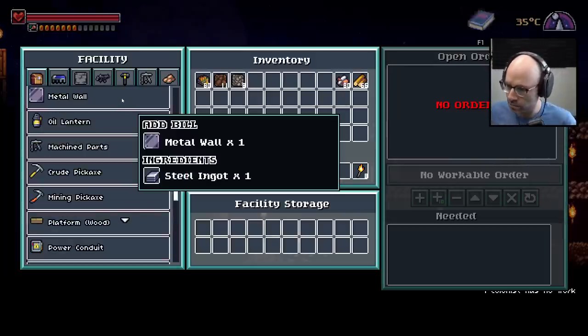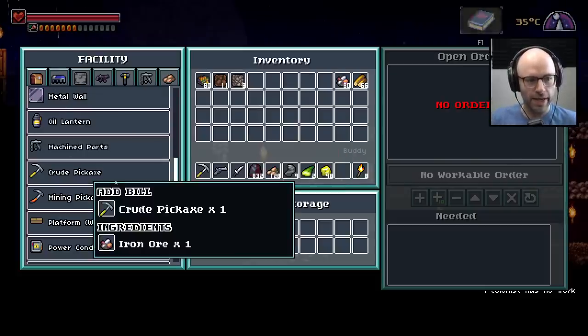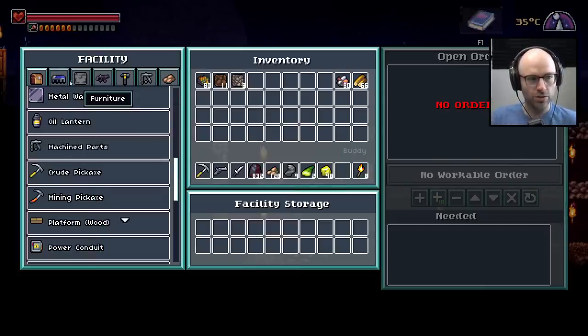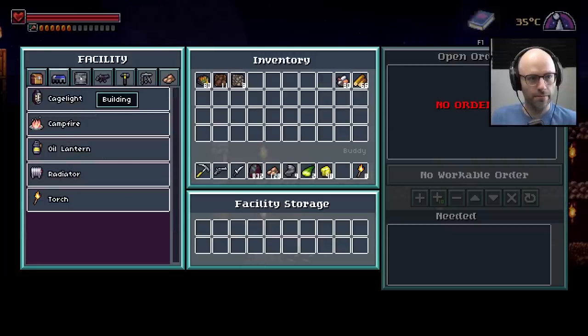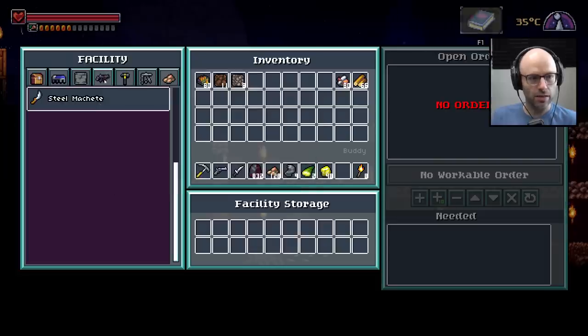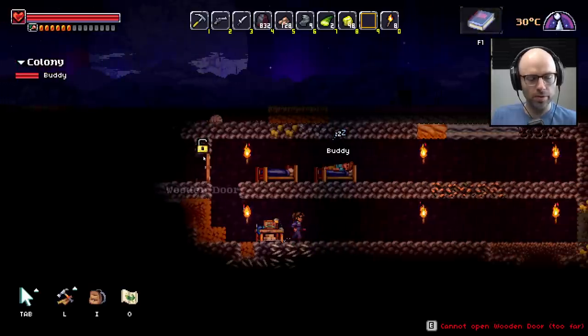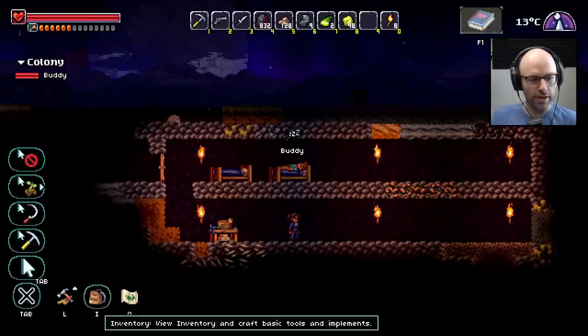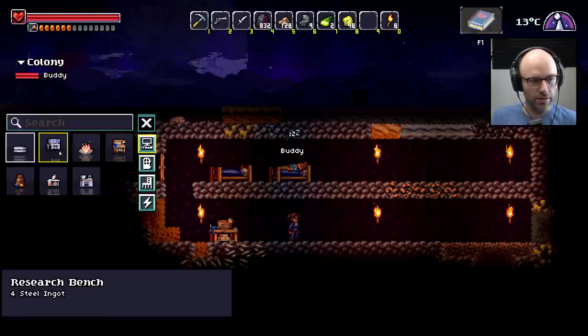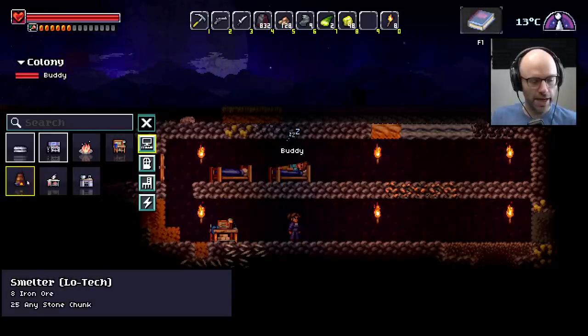Crude pickaxe. Mining pickaxe — no, no, no. We want to build weapons. A steel machete. I want to build a smelter — we need a smelter. Low-tech. 8 iron ore, 25 of any stone chunk. Is it okay that it doesn't have any place to vent the exhaust? Like, is that going to kill us in a day?